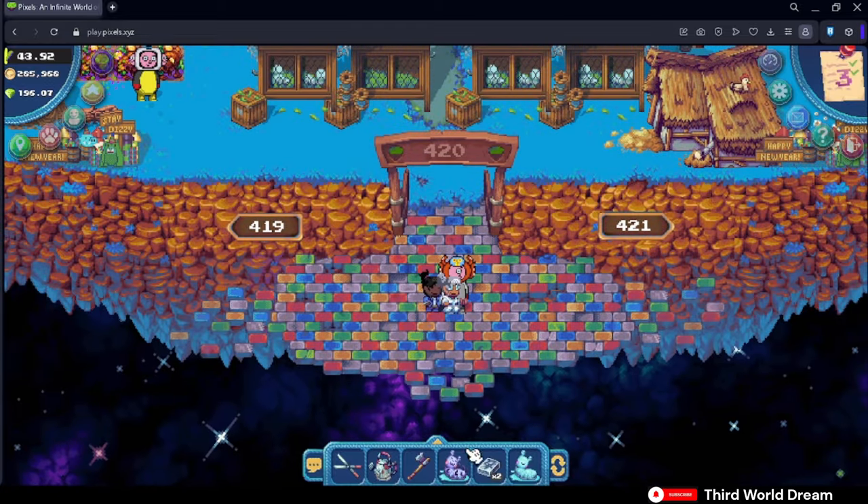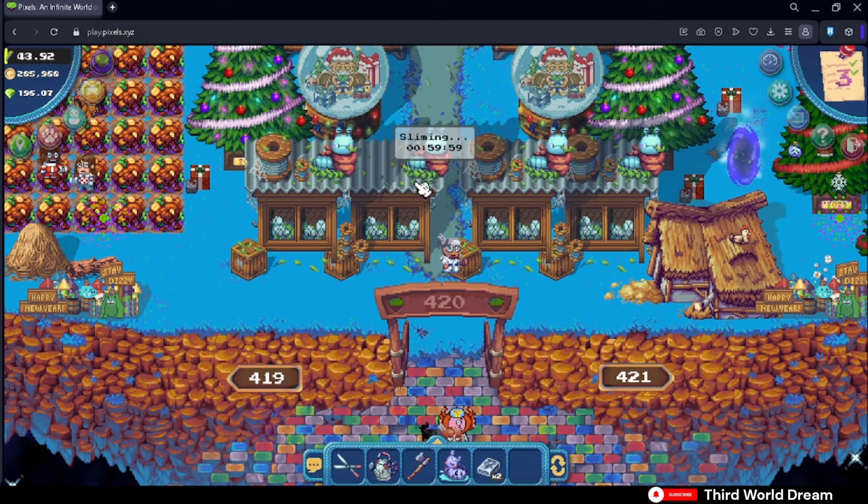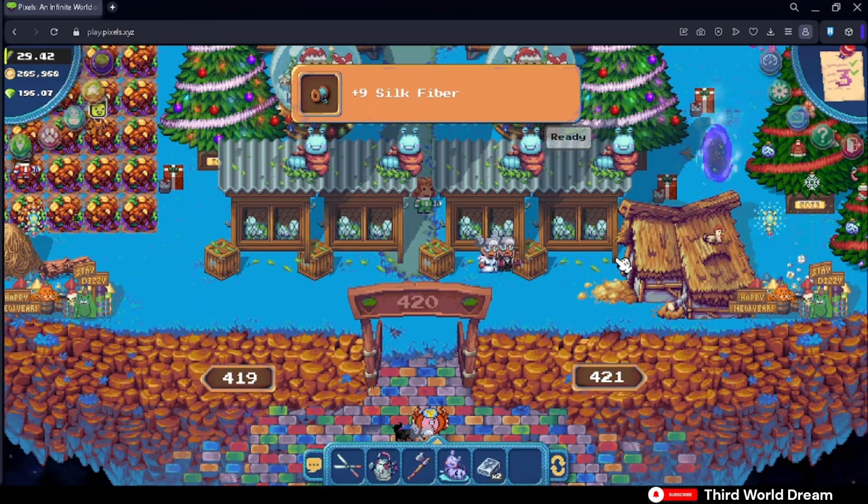Resources on the slug hutch do not stack, so even if you don't collect from your hutch for a long period of time, you will only be getting one set of the resources once you collect it.